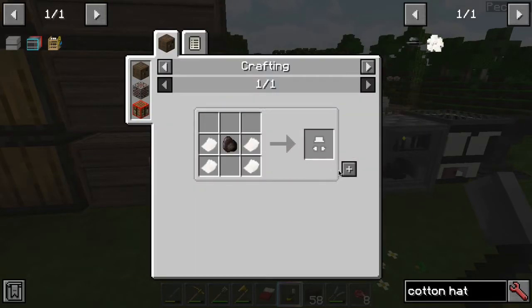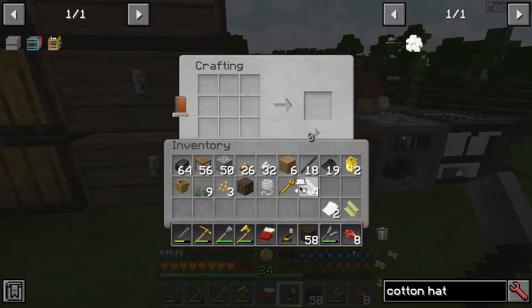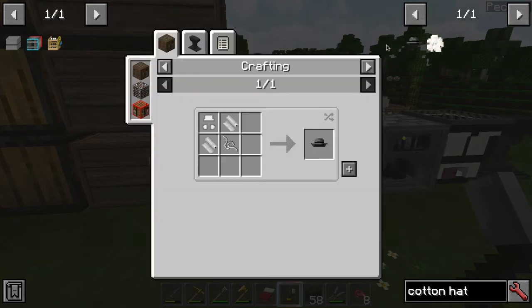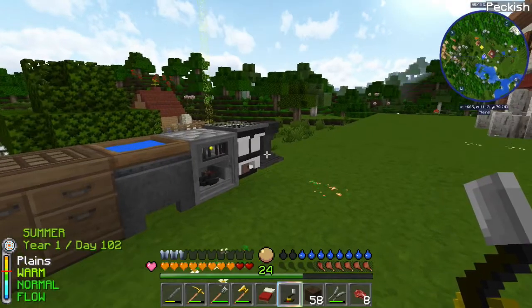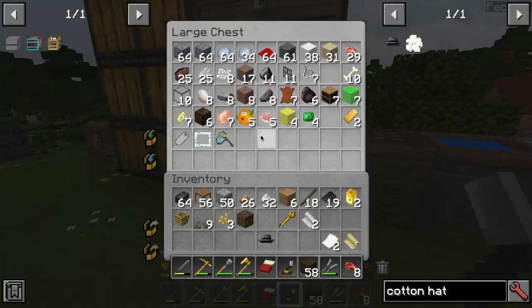We got a charcoal from earlier. The clothing in this mod is just a neat little flare to it. There we go — string and a hat. Now we've got a cotton hat and we can dye it. Let's dye it black.